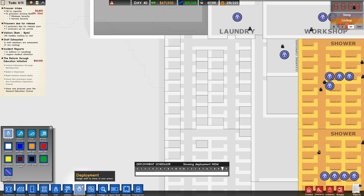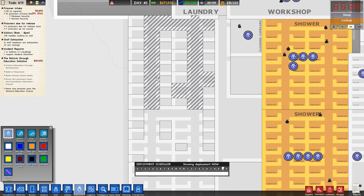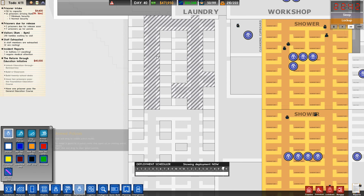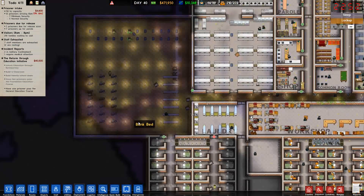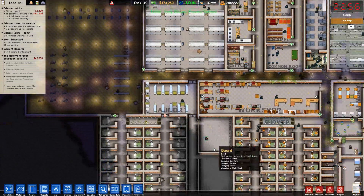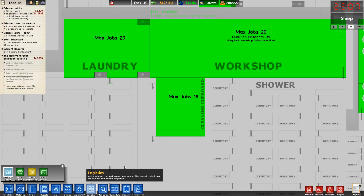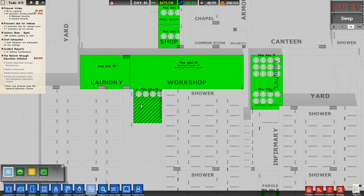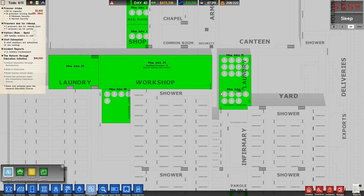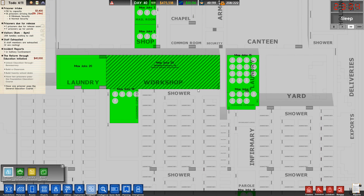Those doors should be going in. Deployment — now all this is weird again. Put guards in there for now. Cleaning cupboard — logistics, max jobs 18. Let's hire another 5 and finish it out — that gives us up to 15.